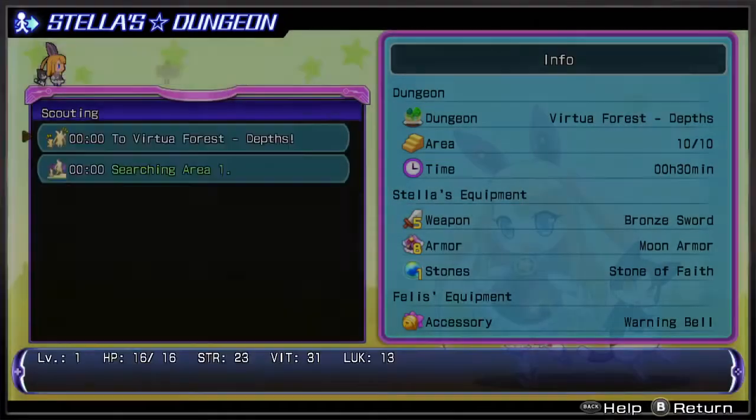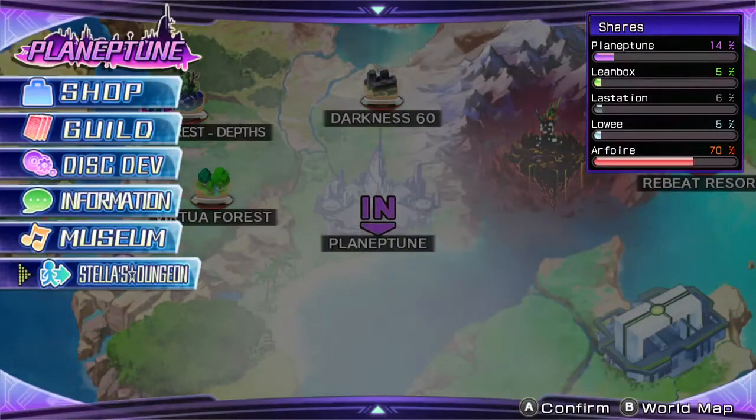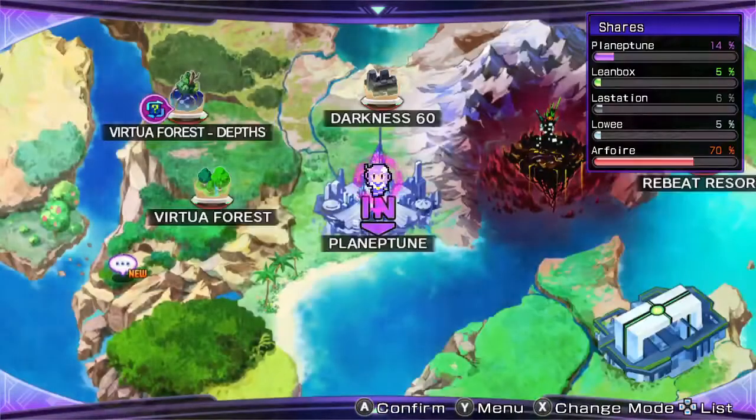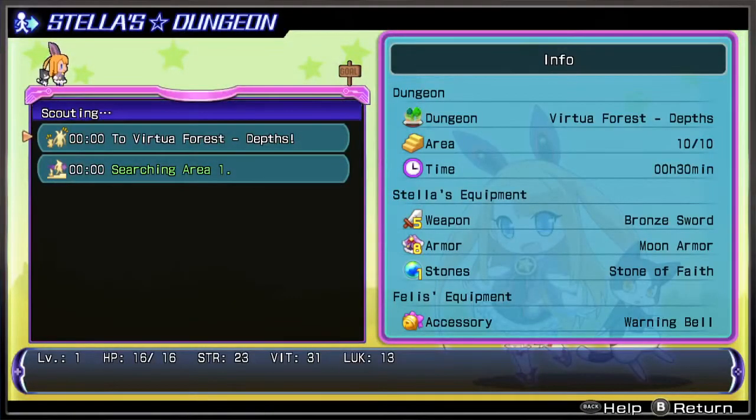Oh, that wasn't meant to happen — I pressed the wrong button. Anyway, I guess she's going to head back through the Virtual Forest Steps. I believe we need more items from there anyway, so go ahead Stella, sorry about that.